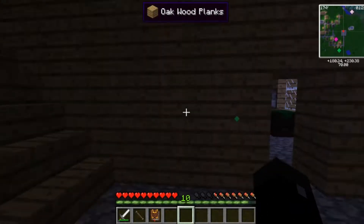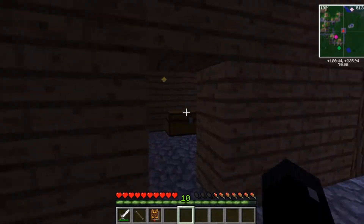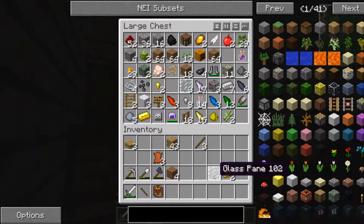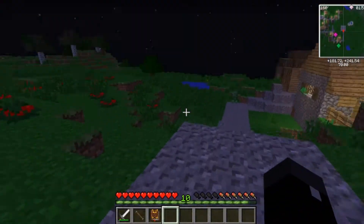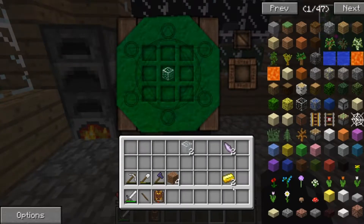To do that, we need a Thaumameter! Which requires two gold and glass — it's glass! Which we don't have! And now we twiddle our thumbs for about five minutes. And you do that, and then you do that — wowee, a Thaumameter!